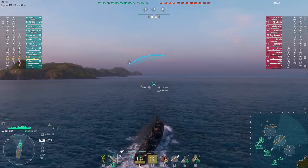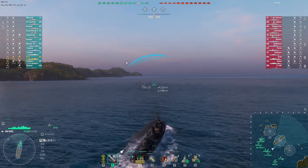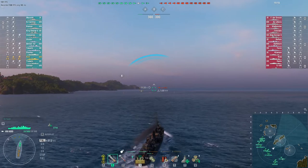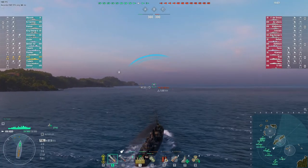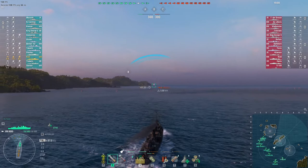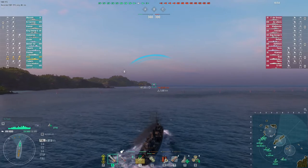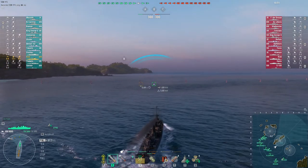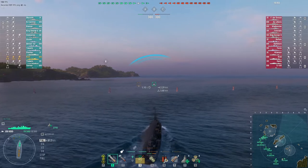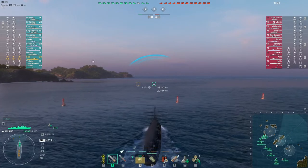Our radar ships are on either flank. I have the friendly Tokachi with me — one of the new Japanese cruisers. They don't have radar, and I'm not sure if they have hydro, but they do have 12k torps. Our radar ship Alaska is over on the Charlie side and our Belfast is over on Alpha, so neither of them will be within range to really help me.